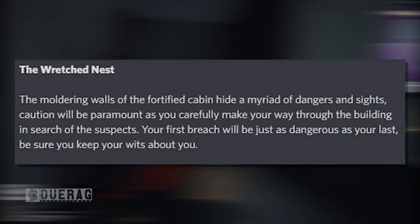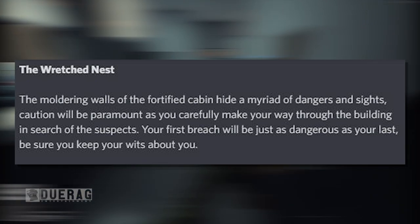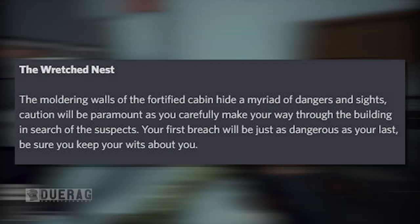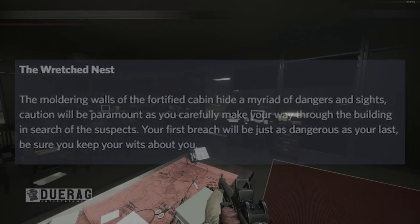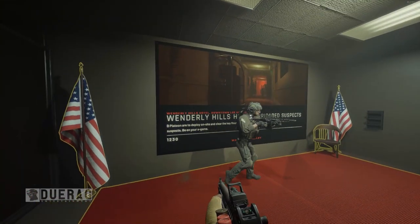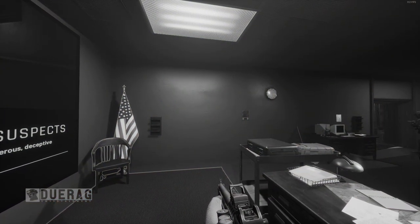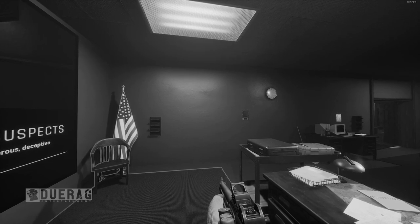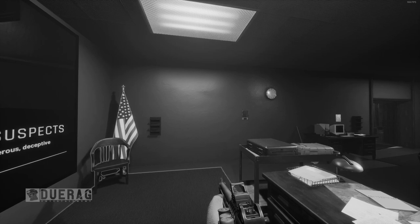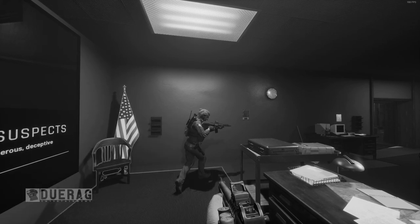The next section is called 'The Watch Nest.' It says: 'The moldering walls of the fortified cabin hide a myriad of dangers and sights. Caution will be paramount as you carefully make your way through the building to search for suspects. Your first breach will be just as dangerous as your last — be sure to keep your wits about you.' Does that mean we're going to have a bunch of traps? I've noticed in Ready or Not that traps seem to be almost non-existent now. I miss when traps were almost everywhere because it really kept me on my toes. Hopefully this map breaks that mold.